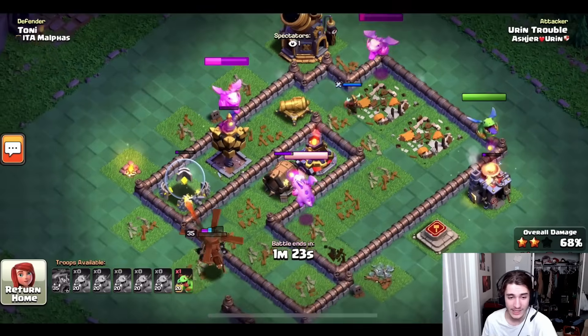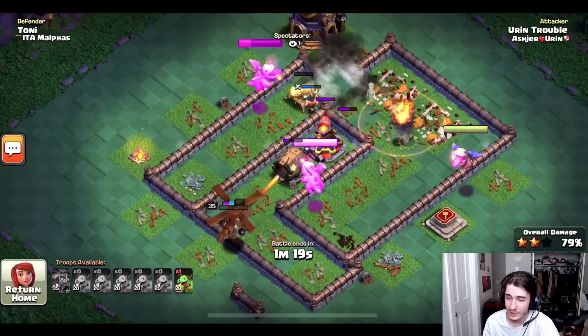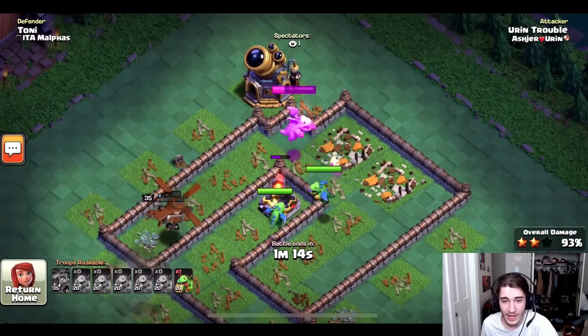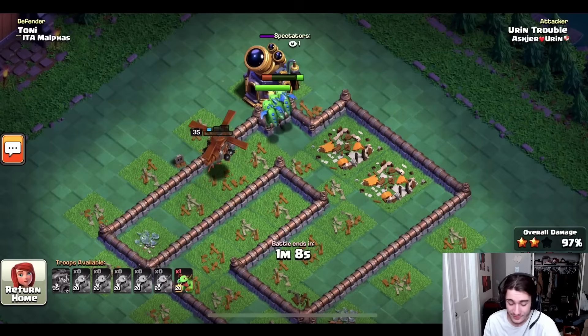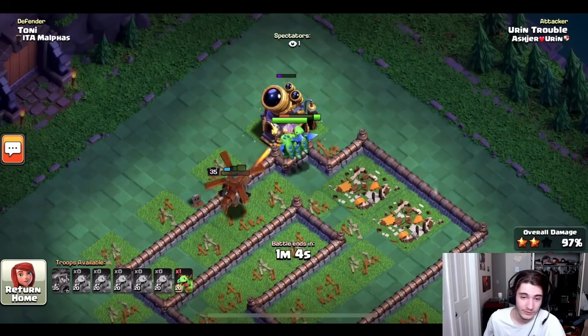It looked a little iffy for a minute there, but he's so quick with his baby dragons and gets so much value with them. It didn't even matter. So let's go see how he's going to take on this next stage. He has three baby dragons, two at full health left to use. That's absolutely insane. He's going to absolutely shred this next part.